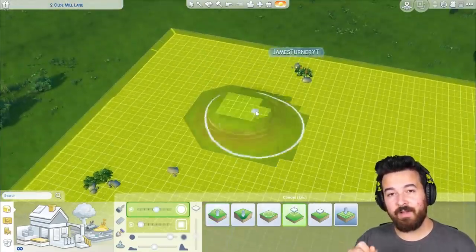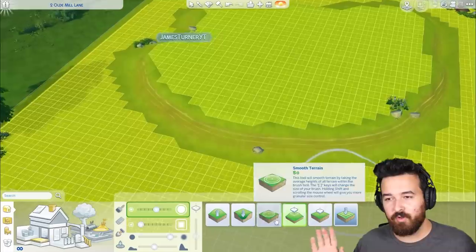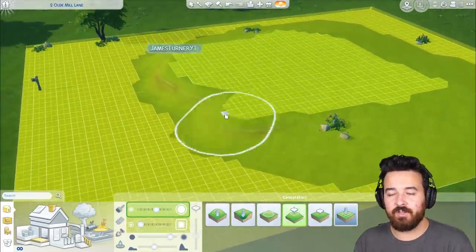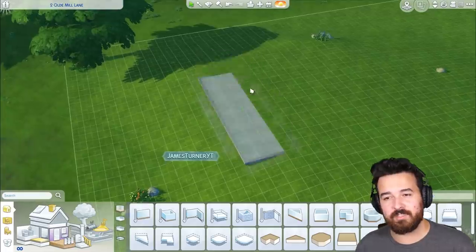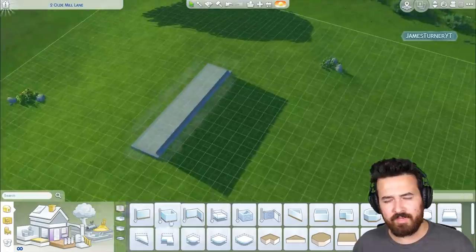As we're watching this build, I just want to point out my username, James Tanner YT, that's sort of jumping around the screen. Unfortunately there's nothing you can do about that in these early access versions. So if that's a little distracting, I really do apologize.